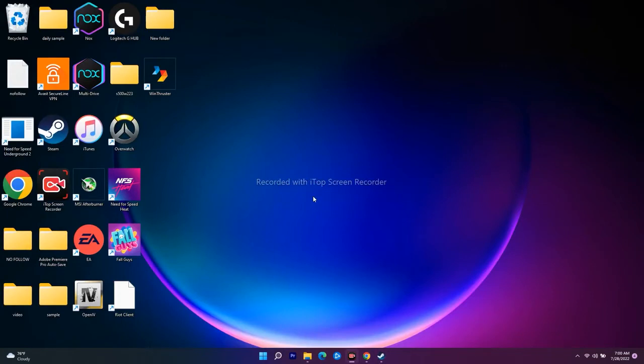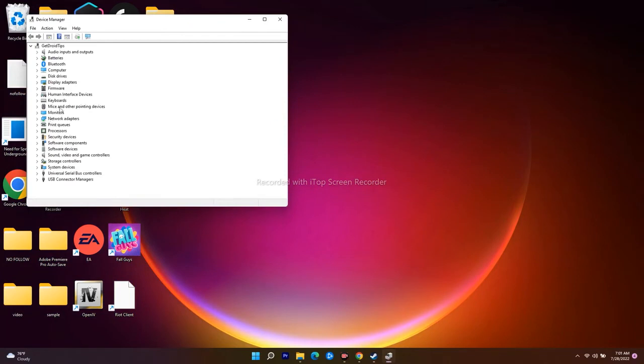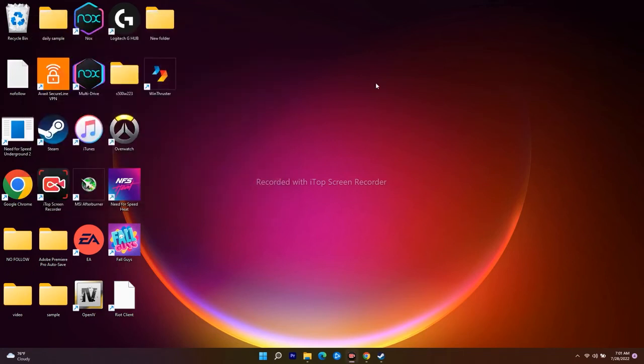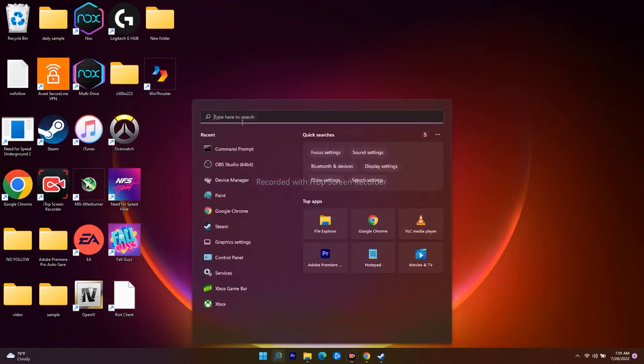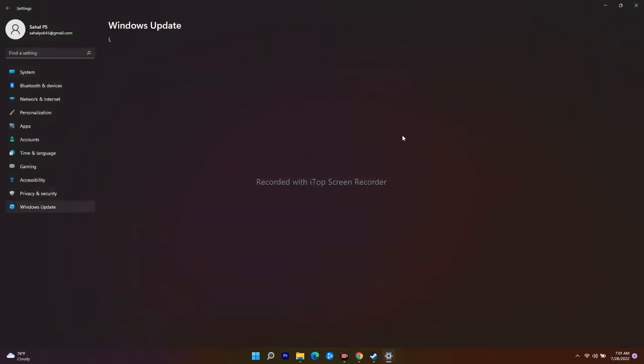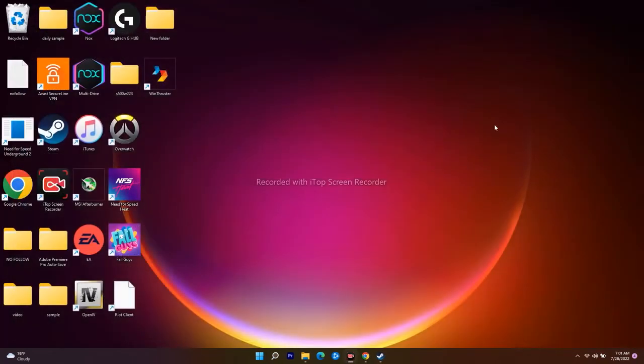Even after trying this if it's not working, you have to do some basic steps like updating your Windows and updating your graphics card. To update your graphics card, right-click and go to Device Manager, then navigate to Display Adapters. You'll see your Nvidia GeForce - right-click and go for 'Update driver - Search automatically' and make sure it is up to date. To update Windows, navigate to Settings, go to Windows Update, and click Retry. If Windows is not up to date, just wait and update it, then go to Steam and try to play the game.